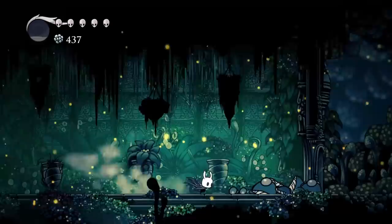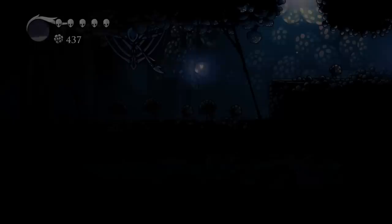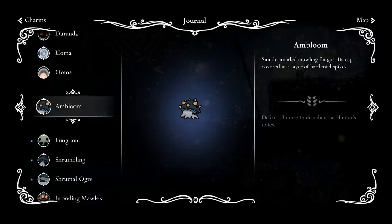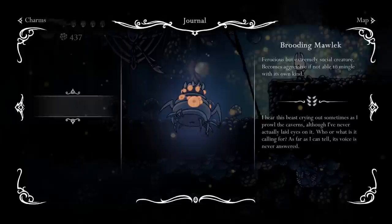Oh my god, we got a free charm notch from these two - seriously man, this game is too nice to me. We're getting really powerful, aren't we? We have one more notch - everything is going well right now. The Fungoon. Simple-minded crawling fungus. Its cap is covered in a layer of hardened spikes. So we've got a whole new thing now. The Brooding Mawlek - 'ferocious but extremely social creature, becomes aggressive.' I hear this beast crying out sometimes as I prowl the caverns, although I've never actually laid eyes on it. Who or what is it calling for? Its voice is never answered. That's kind of sad.